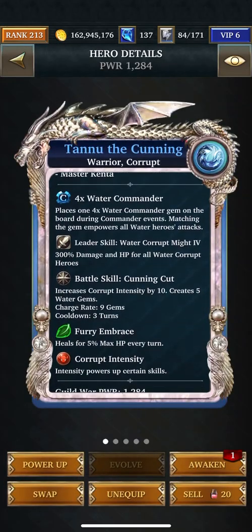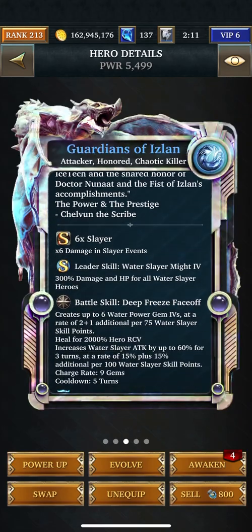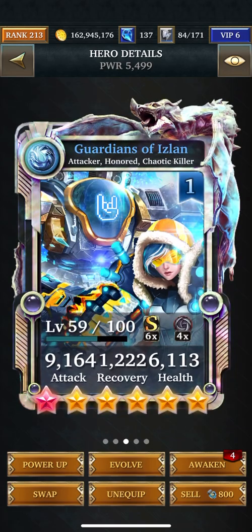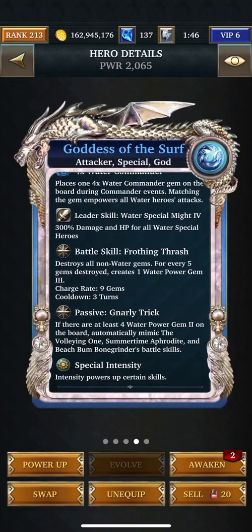So here we go. He makes five water gems and heals for 5%. He makes up to nine power gem threes — up to four gem threes, one for a stack of loot, which I can't do because I don't have the whole deck, so he's going to make four gem threes. These guys are going to make up to six gem fours — I'm going to start with two — and for every 75 water slayer skill points. They also heal for 2,000 per 75 water skill points; I'll make another one, so I'll probably only get two or three out of that. And like I said, this is a gem destroyer, so I like using her.